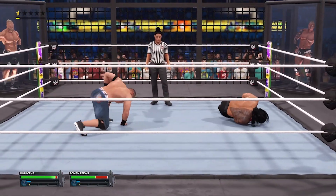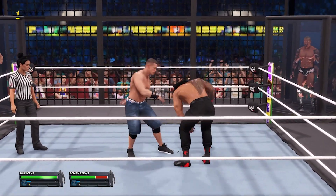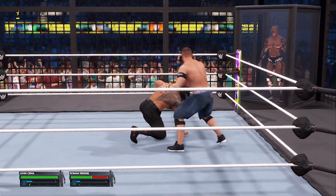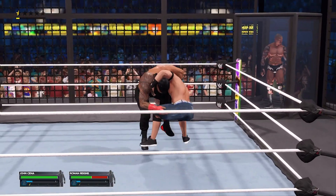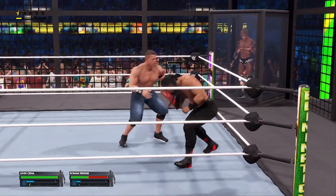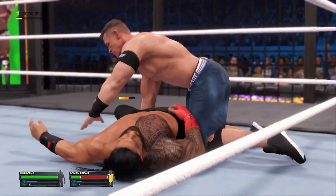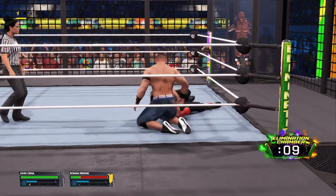Inverted Vertical Suplex. Pulled in for a Belly to Belly. There's a Fisherman Suplex. One strong attack after another. Pulled in at the belly. Benny Pernikovic's shoulders down — too soon.